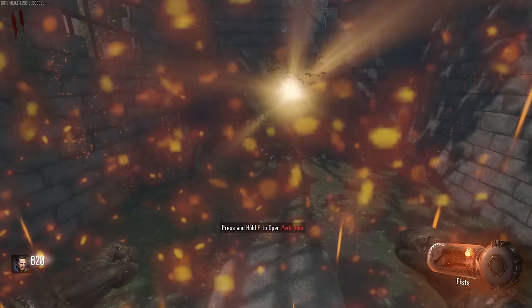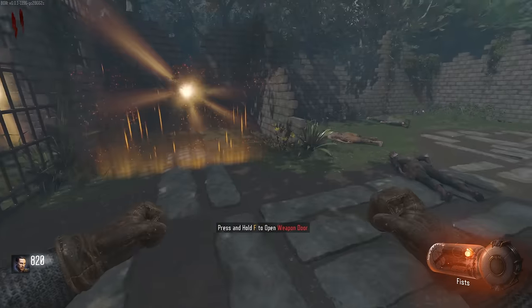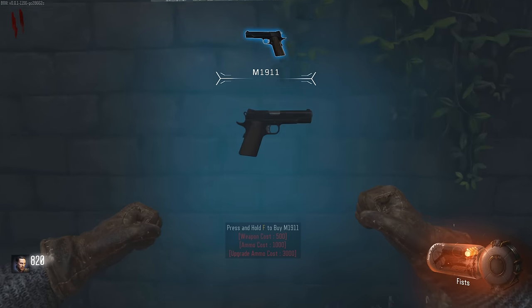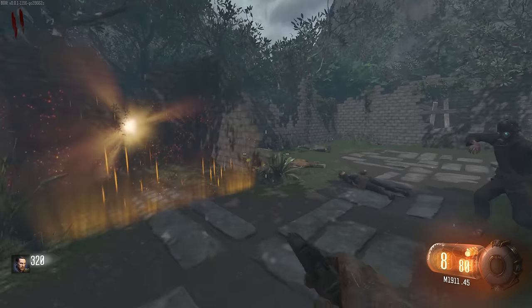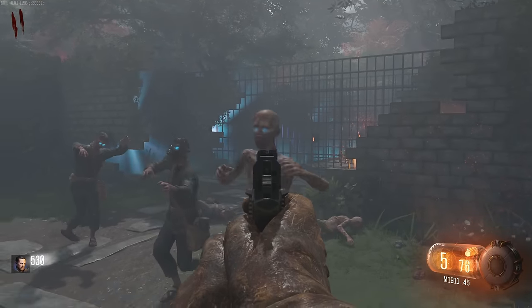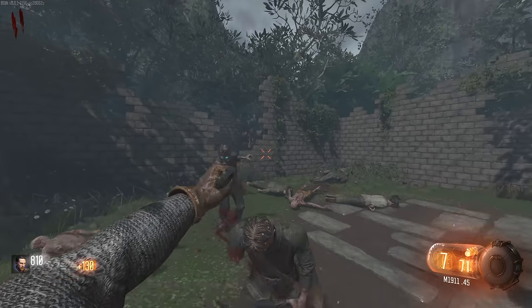You can choose - open weapon door or open perk door? I kind of want to go for weapon. And we got a 1911. I mean, I suppose it's better than nothing. Oh, it seems to actually do more damage than usual. Yeah, it's like two-shotting them. I can appreciate a slightly stronger 1911.